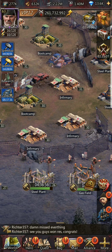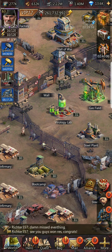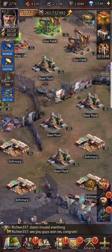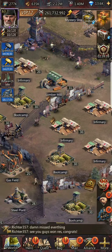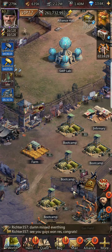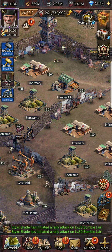Once you hit headquarters level 30 or start approaching it, consider a late game build. My setup is one virology lab, one farm, and one lumber mill — and that is it. There are no other farms, lumber mills, or virology labs anywhere on my base. Late game, they don't produce enough for what your needs are going to be.